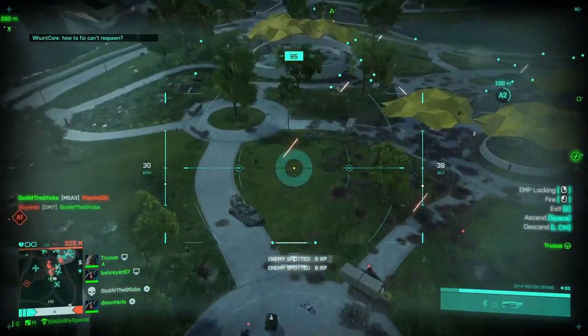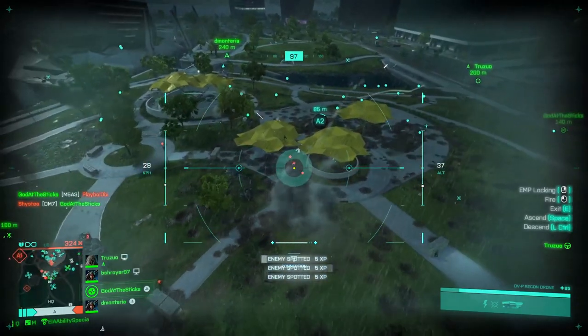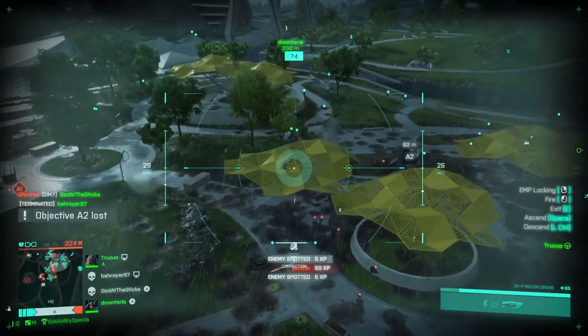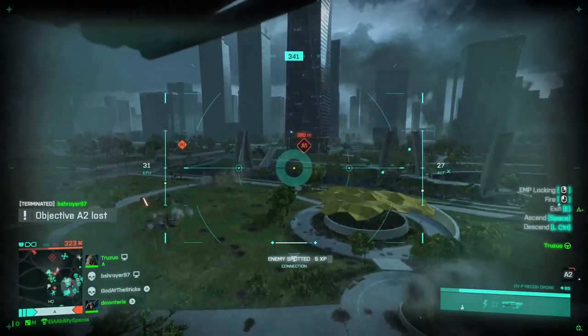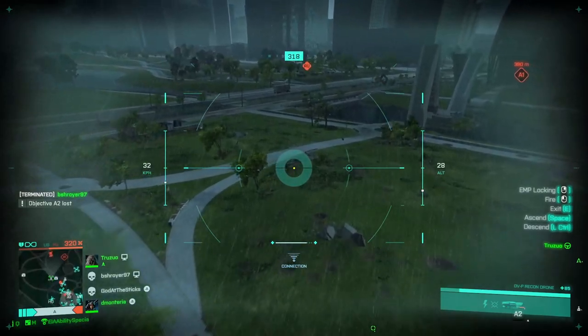You want to do this throughout the whole game, especially when your whole team has the enemy funneled. We spawned in halfway through this game, but if you join at the beginning, all those people walking straight up to the objective get scanned and if they die you get the assist XP basically.